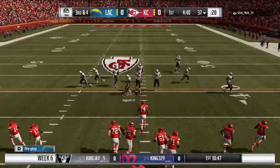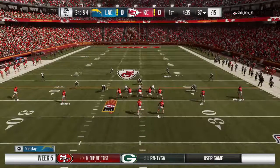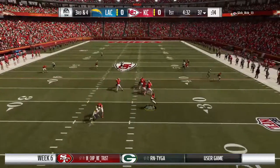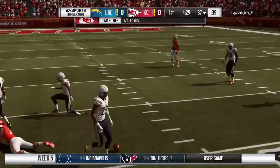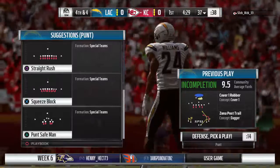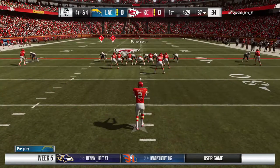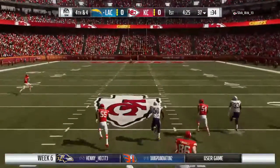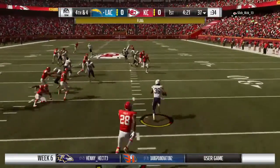They face a third and four after that last completion gets them six. Shotgun snap to Mahomes, flushed to his right, and incomplete. The contact made the ball come free and brings up fourth down. You hear the calls for a penalty but the defender was making sure his guy couldn't hold on to the football — I don't see anything to throw the flag for. There was contact, but I'm happy they kept that flag in the back pocket.